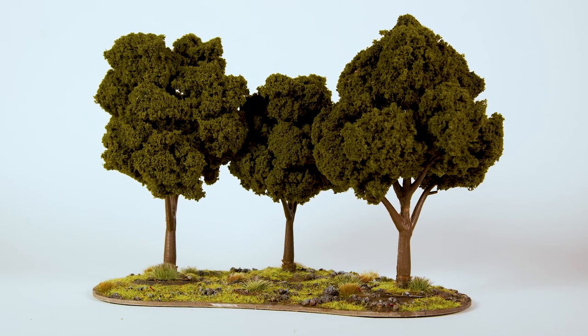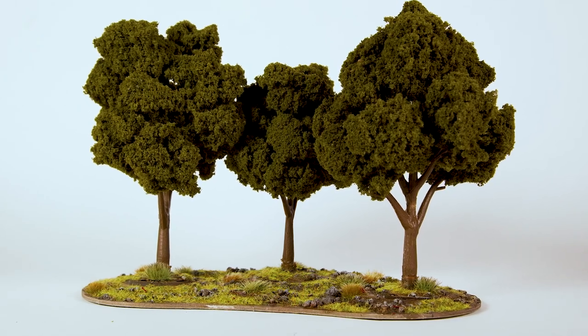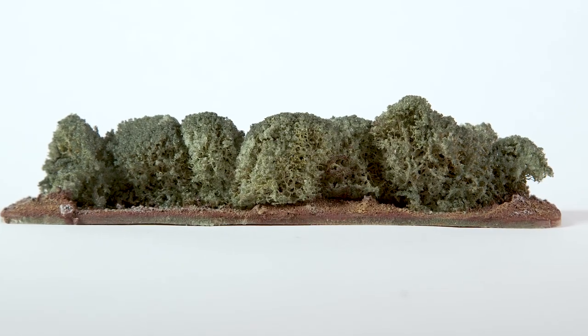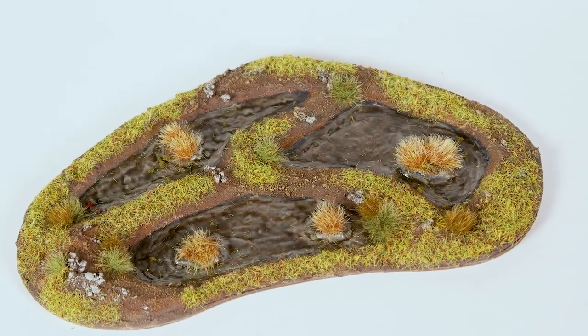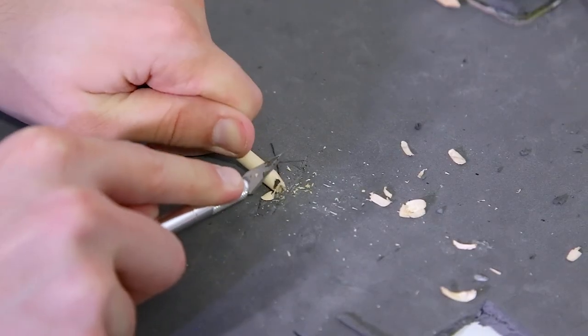I was happily surprised by the dollar store spackle, and the flocking on the hedges really makes them stand out. I hope you liked watching this process because in the next episode I will be building all the fortification pieces found in the starter set. It's going to be a lot of sharpening sticks.